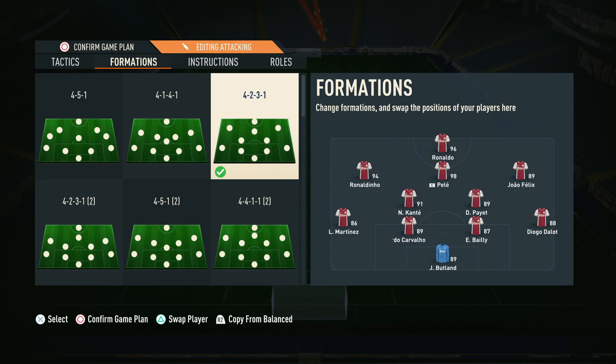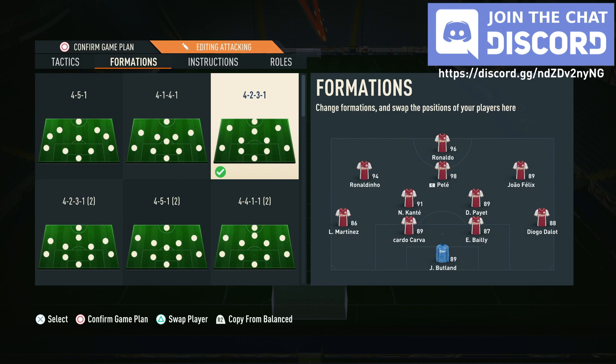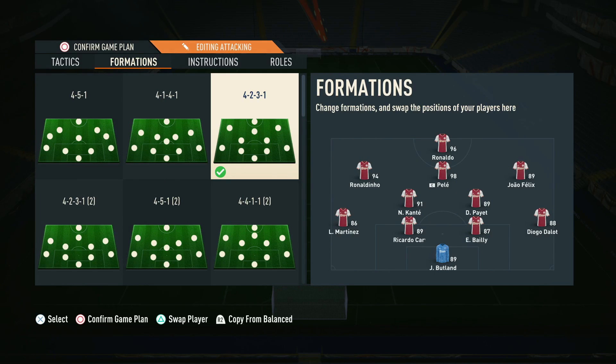That is it for our 4-2-3-1. We really like this formation — it has a great blend of being able to press in certain important moments without pressing all the time, while the direct passing creates a lot of chances and the natural defensiveness makes it tough to break down. If you're struggling and want to try something new, this is a great formation to start with — it's a confidence builder that gets positive results. Make sure you smash the like button, subscribe, turn on notifications, and join our Discord if you have questions. Thanks for watching and we'll see you in the next one.